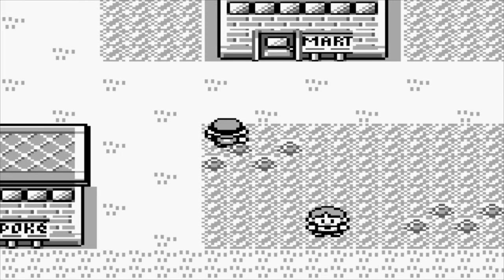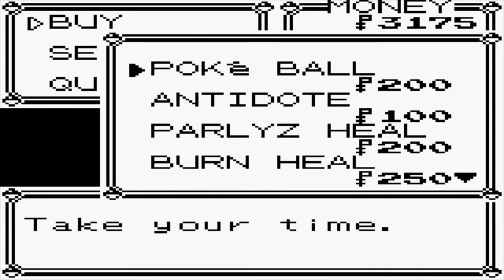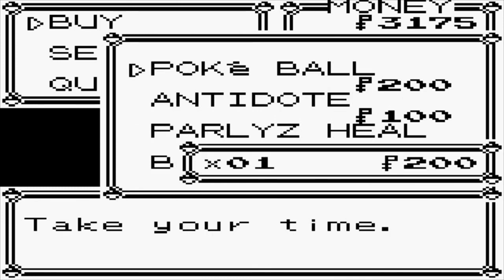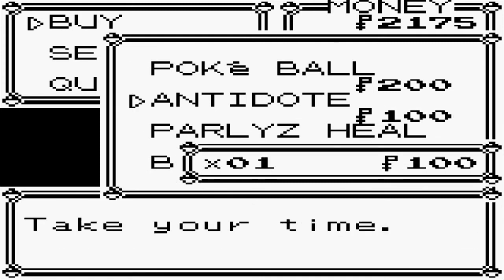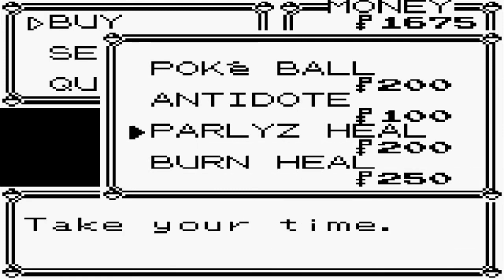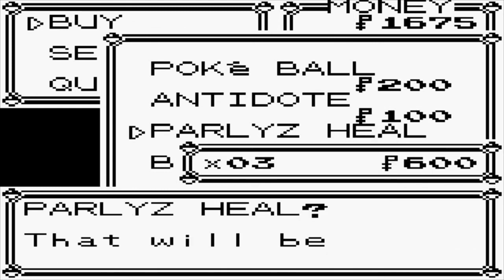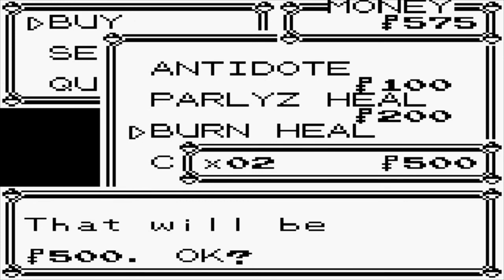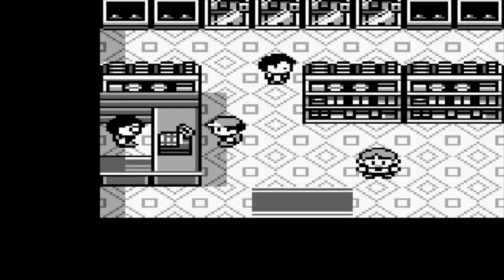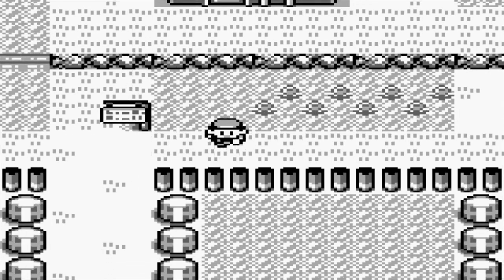Gen 1 — maybe it's just because I was so much younger when I played it, but it just seems like the hardest gen. Do not mess around with the gym battles. Like, Misty's Starmie? I have no idea how I'm going to fight that thing — I had to grind to like level 25 to take that on. It's very important that your Pokemon can faint due to poison. Let's get some Parlyz Heal — actually we should probably buy some more. Let's get 3. Burn Heal — not going to be as important, we'll get 2 just in case. There's no Will-O-Wisp yet. Anyhow, let's go catch something.